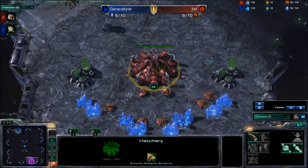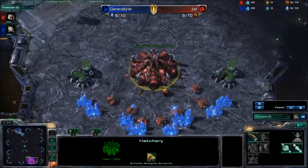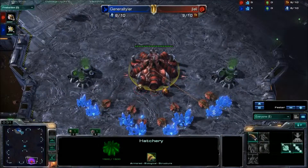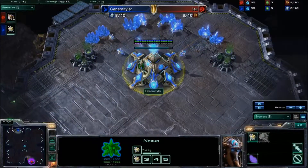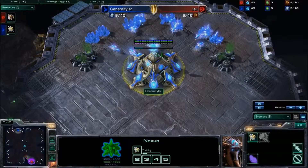We have JLelly spawning in the bottom right-hand corner as the Red Zerg, and his opponent is going to be General Tyler spawning in the blue at the top left, actually.